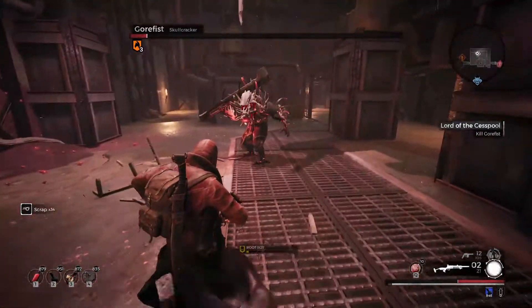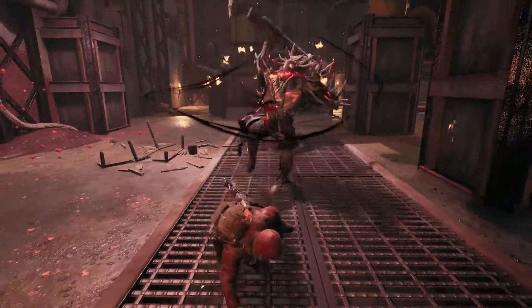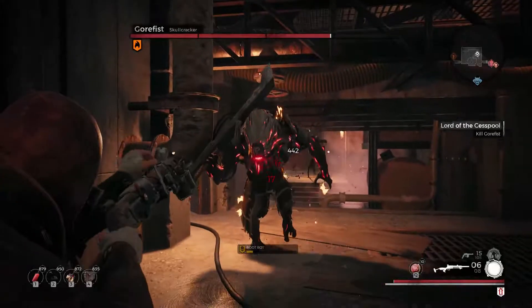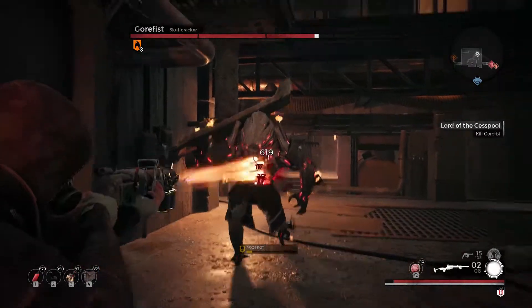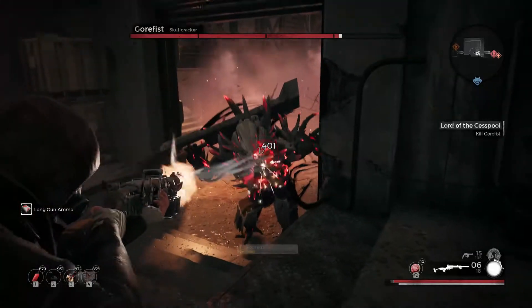Gorefist does, however, have a very threatening 3-hit combo that can be very difficult to dodge, especially in heavier armors. The easiest way to tell that he's getting ready to unleash it is when he jogs toward you with his sword over his shoulder.